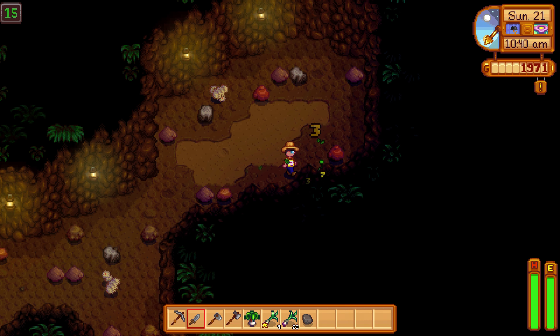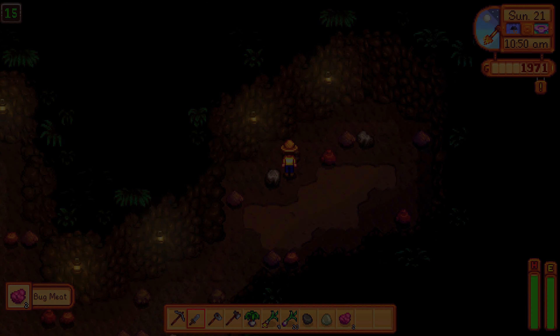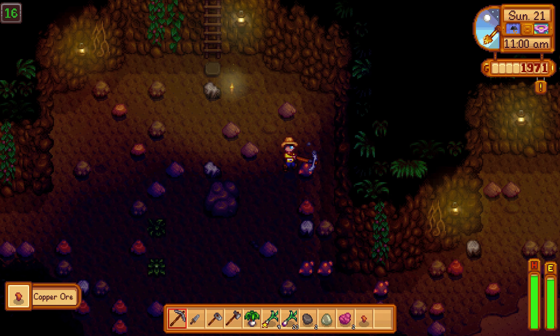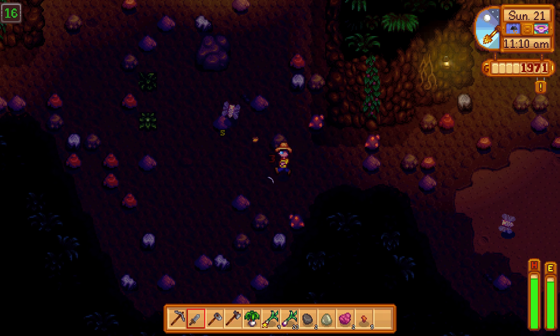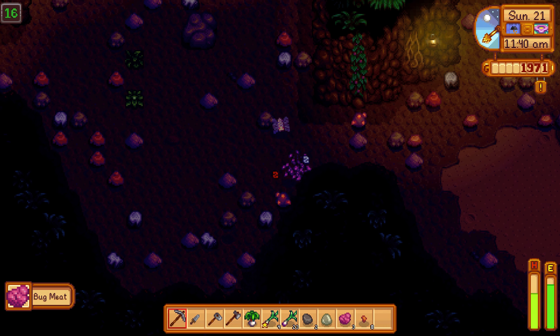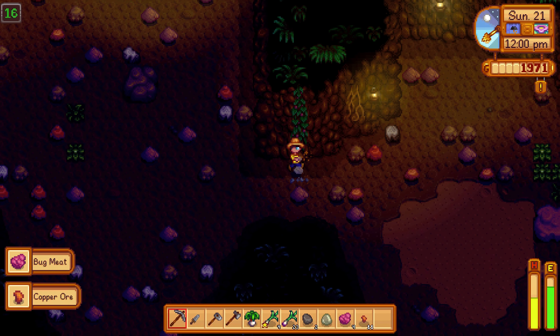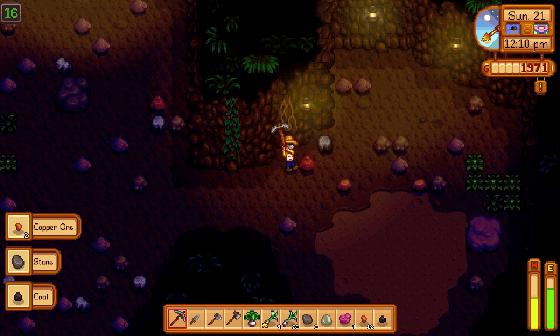We got our slime killer on. Get that bug meat. And a ladder. What we're really here for is this stuff — I mean, we're here to go down too, but we're here for all the goodies. I hate these things so much. Holy cow, it took the pickaxe to finish him off. I never want to fight those guys again unless I have a better pickaxe or a better weapon.